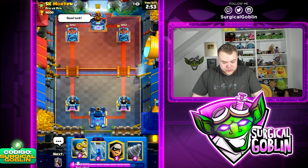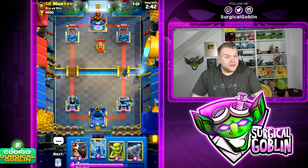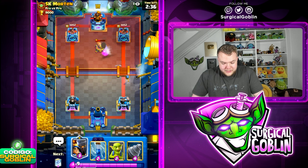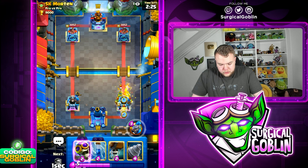Okay guys, hopping on to the second match. I decided to go with this new meta Bridge Spam drill deck - it's both a Bridge Spam deck and a drill deck at the same time. Looks like Morton is gonna be playing Logbait. We unfortunately don't have Log in this deck - I'm running it with Evo Zap, so Logbait might actually be a hard matchup. The good thing is we have the Evo Bomber, which is really good against Goblin Barrel.